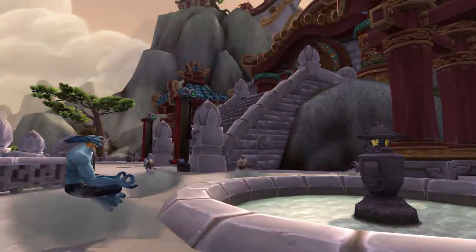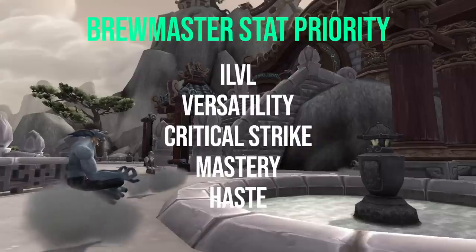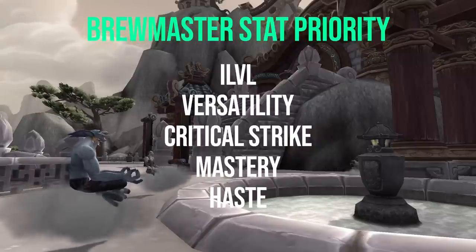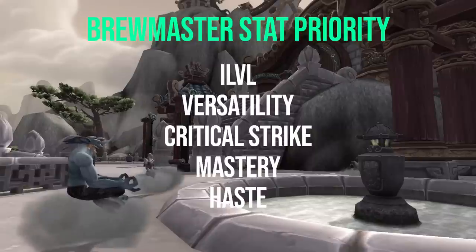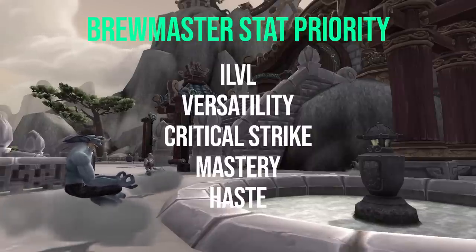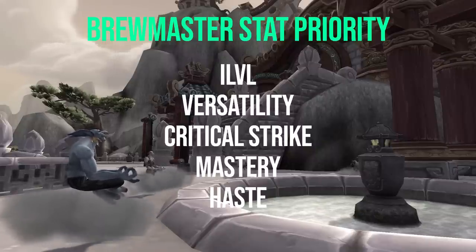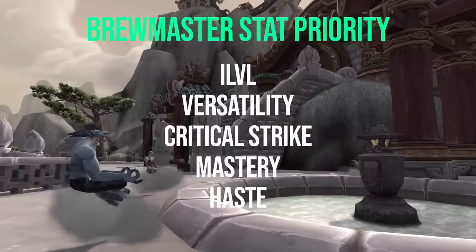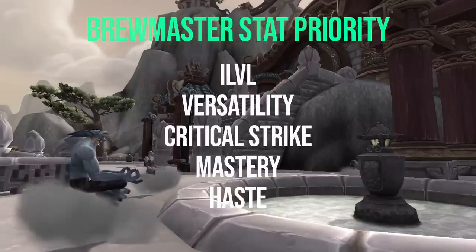General stat weights will pretty much remain the same. Item level will always be king, but once you can be picky about stats, focus on Versatility, followed by Critical Strike and Mastery, and then lastly Haste. Due to talents like High Tolerance and Stormstout's Last Keg, there really isn't a benefit to having Haste on your gear. While you should never target tertiary stats, Leech and Avoidance are both really strong for Brewmaster — due to the way Stagger works and our high damage output, Leech typically pulls slightly ahead of Avoidance, but both are strong.